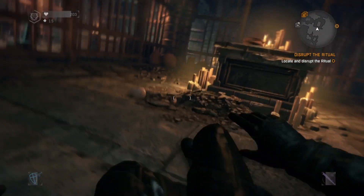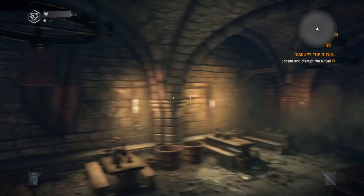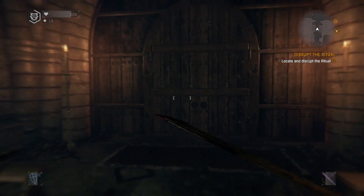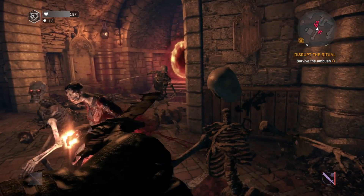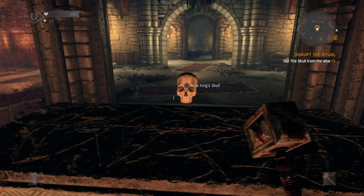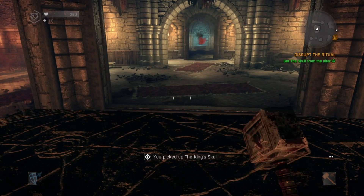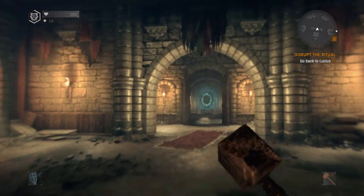There are now gaps to slide under, or half doors to climb over in order to get to new areas. It's a simple addition, but I like it, as sometimes you have to really search around to spot them and you can't progress until you do. To end this chapter, you just have to survive the final ambush and retrieve the King's Skull, then jump back through the newly opened portal to Lucius in the Lobby.